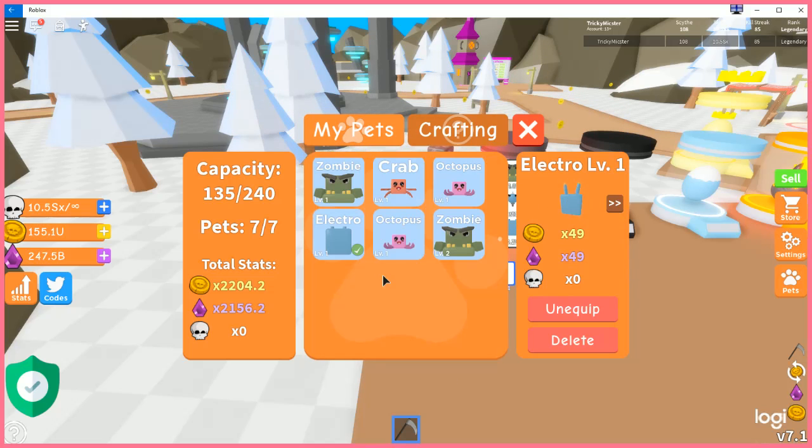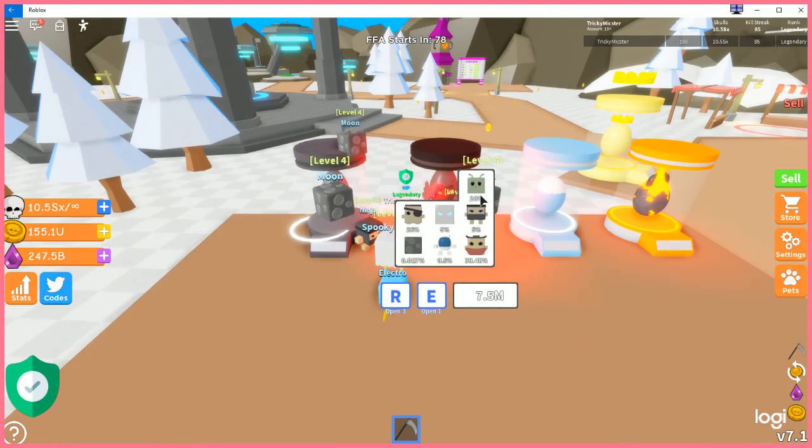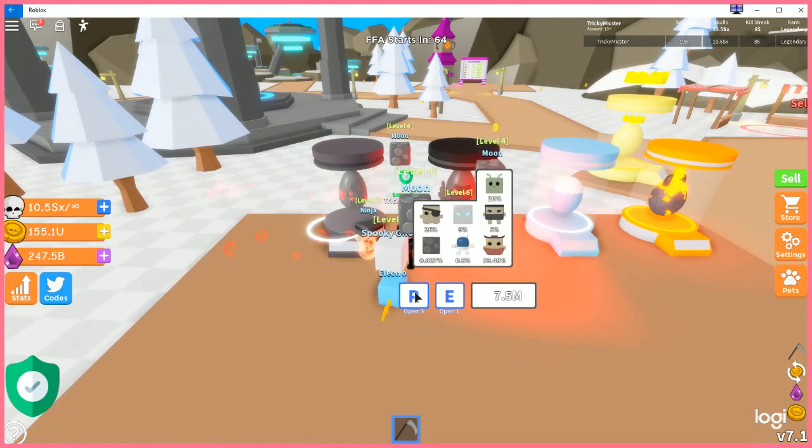If you compare level 5s — seven Moon pets give you 5,040 total stats. With seven Electro pets at level 5, your new total would be 5,488. But that costs a lot of shards, the chances of getting them are really low, and there's one more pet in the rotation so it takes quite a while. Overall, I would say grinding these will not be worth it.